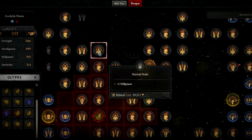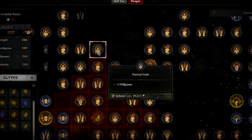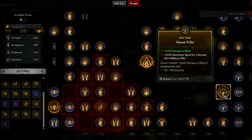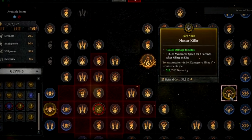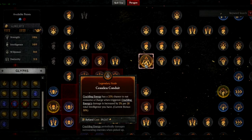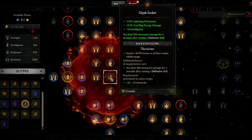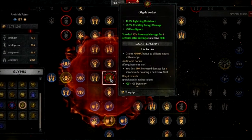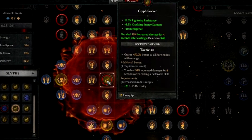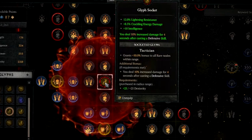Paragon boards have 4 types of nodes: normal ones that mostly increase your stats, magic ones with different affixes, rare ones with powerful effects plus bonuses if you meet requirements making off-stats potentially very useful, and legendary ones which are very powerful but not the most powerful. The most powerful are the paragon glyph sockets that you need to work towards. Those paragon glyphs are boosted by nearby nodes and boost nearby nodes, and the higher a glyph level, the bigger the radius it has. Since boards can be rotated, your path may be very different from other players.